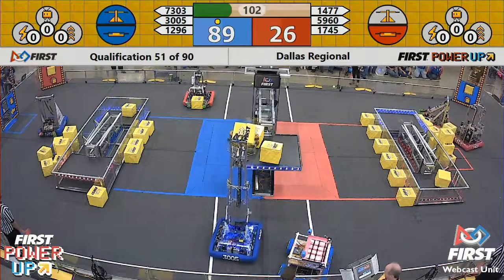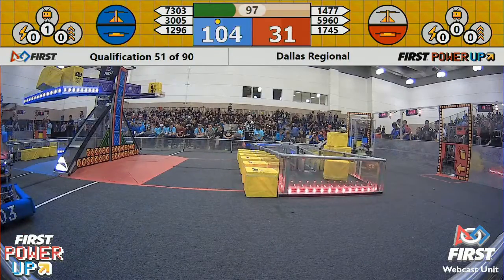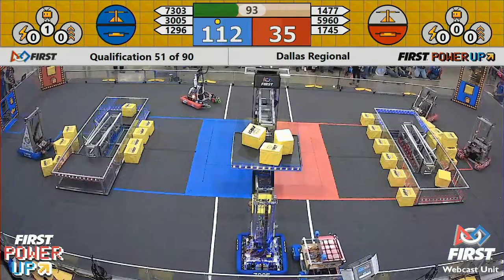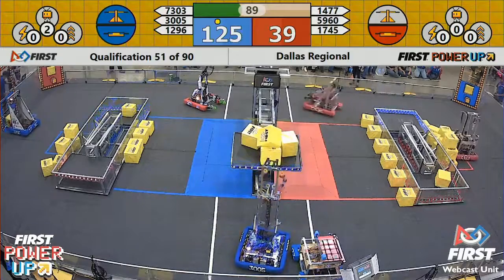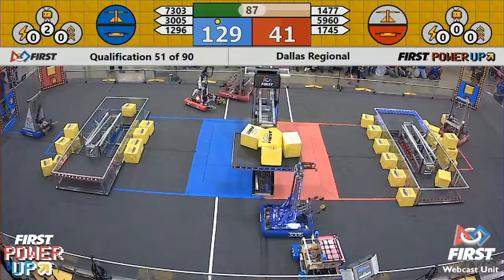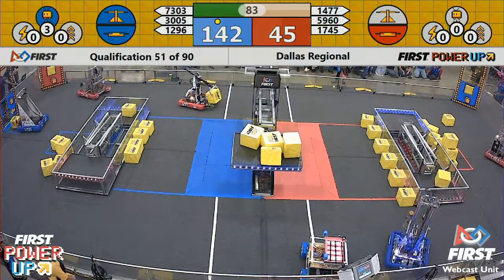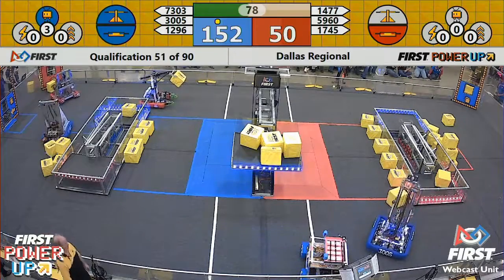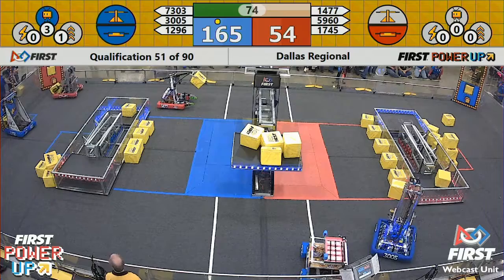Blue Alliance scored first and they have the advantage in this match. They've also controlled the scale right now — they have a scale and a switch for the Blue Alliance, while Red Alliance has only their switch. Big scoring by the Blue Alliance, great teamwork. It looks like 7303 is disabled on the Blue Alliance; they're having trouble but they're not moving in the right area, so they should be okay.